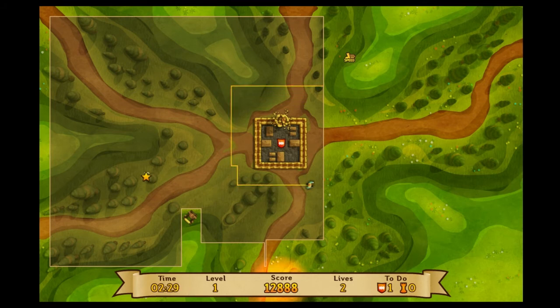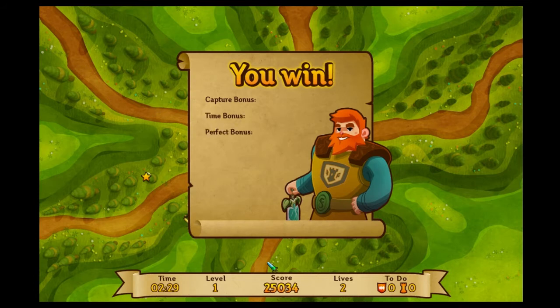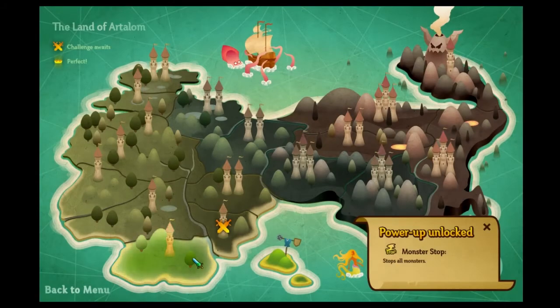These new lines act as the boundary by which the player captures new territory and also act as the player's weak point. Should any of the moving enemies or ranged weapons hit the line at the time of creation, then the character is killed, a life is lost and all progress on the line is lost.